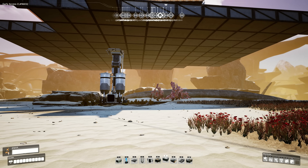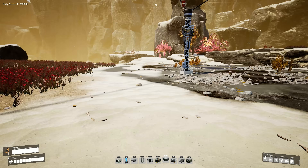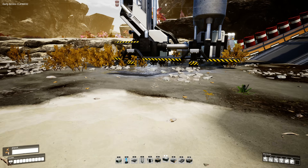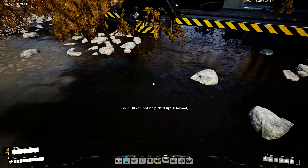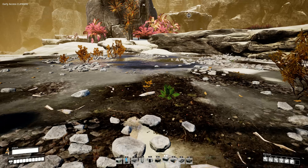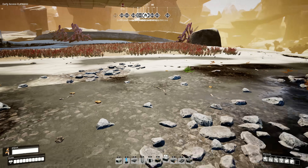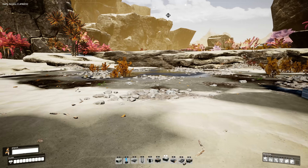I'm pretty far away from my base here, around 600 meters. Once you find the oil, it kind of looks like this — a nice little gooey patch — and they usually come in clusters of two or three. There are three normal ones here, and I've already built a refinery on one of them.